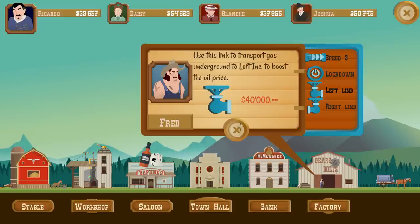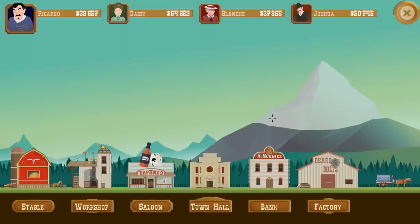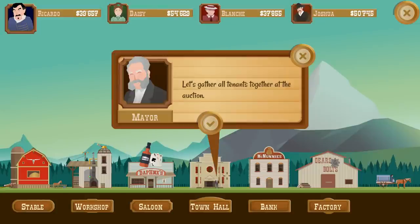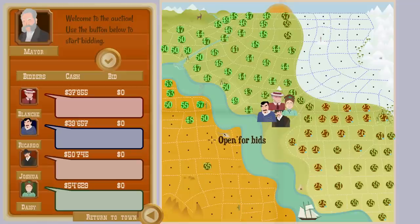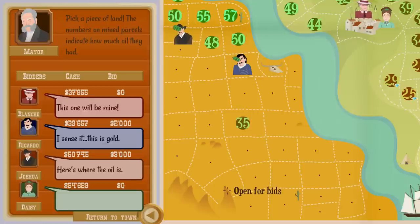I really want a left and right link, so I think I'm going to skip this buying round and save up for a left or right link. That way we can utilize gas to boost up our price. We're at thirty-nine thousand six hundred fifty-seven dollars right now, which is quite a bit. We've been winning every season so far — it actually shows you now how you're doing compared to everyone else. Here's our board.